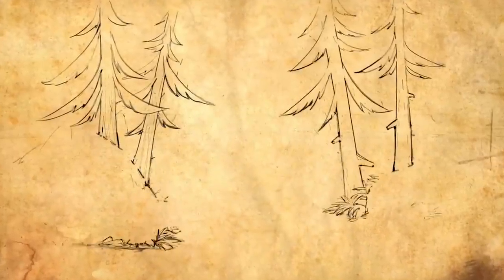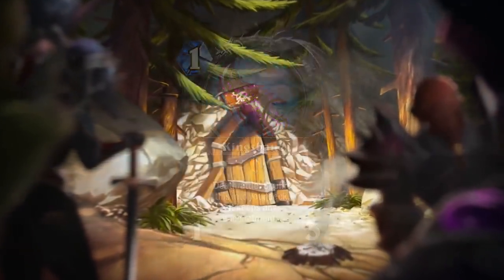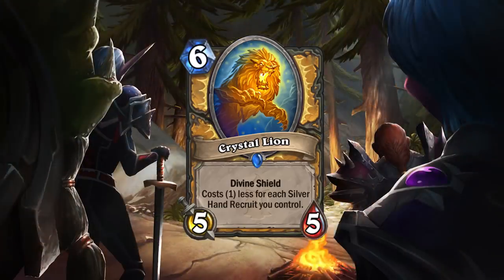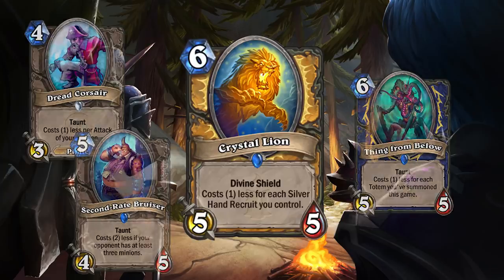December 2nd — only three cards revealed today because I was able to sneak in Kingsbane last episode, and that's a fun card, so if you want to check that out it's in the top right. First up we have Crystal Lion: a six mana 5/5 rare Paladin minion with Divine Shield that also costs one less for each Silver Hand Recruit you control. I love all the iterations of minions that cost less with certain requirements, and I think Crystal Lion is another strong minion to add to that list.